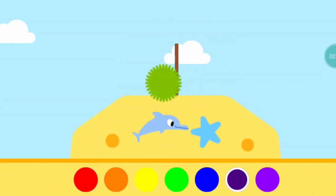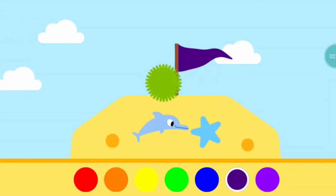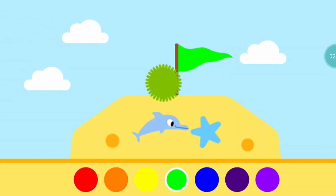Amazing! Let's add a flag to your sandcastle. Tap on a colour. Tap the tick when you've finished.